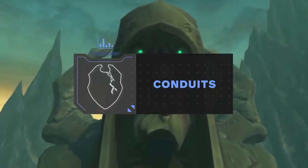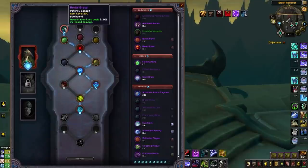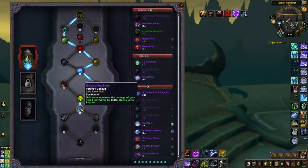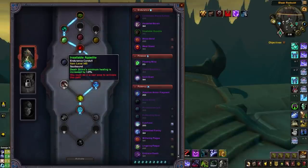For conduits, starting with potency: Brutal Grasp is the best, making Abomination Limb a more potent offensive cooldown by increasing its damage. Accelerated Cold is your second potency conduit for more frequent access to Empower Rune Weapon and increased effect. With the new conduit slots in 9.1, you'll now use three potency conduits — your third being Eradicating Blow, which increases Frost Strike damage whenever you Obliterate.